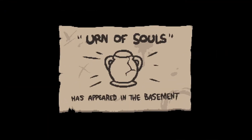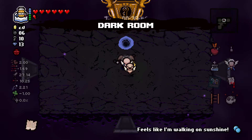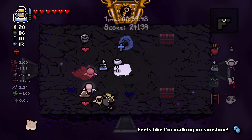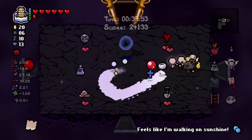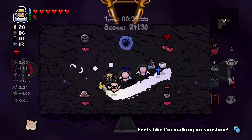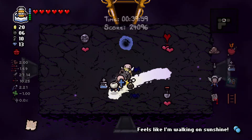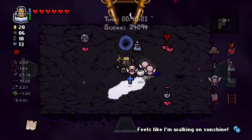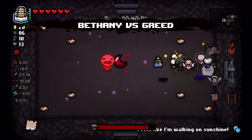Now let's do the actual dark room. Urn of Souls and Challenge 38. We can jump to the secret room. This is new and super interesting. These are all bad - no wait, this is okay. It does block things. I don't think this is that good. We're gonna fight the Lamb and Mega Satan because we can.